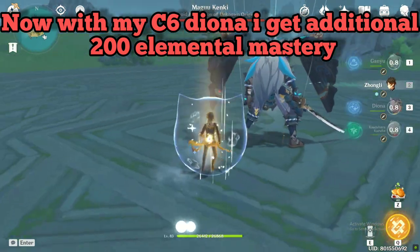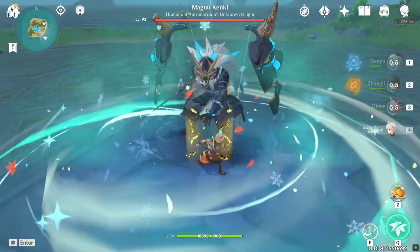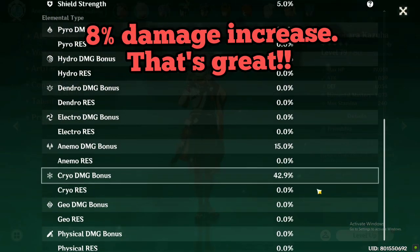Now with my C6 Diona, I get an additional 200 elemental mastery, resulting in an 8% damage increase. That's great.